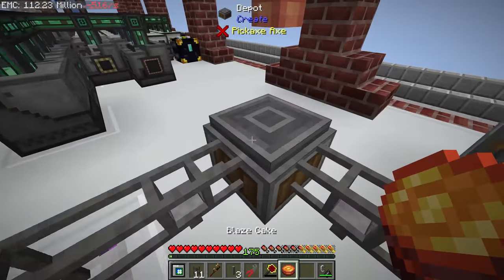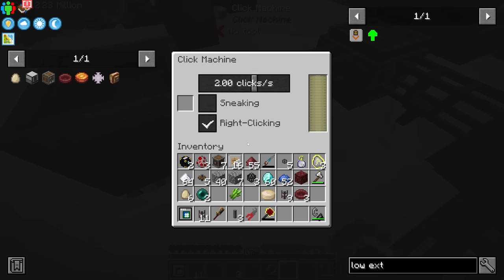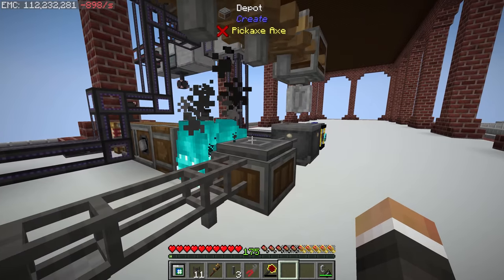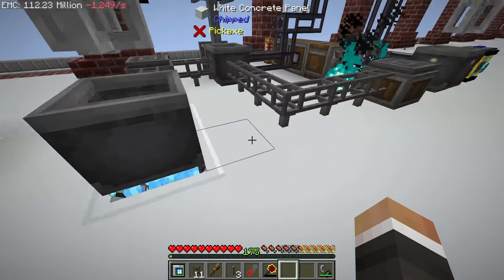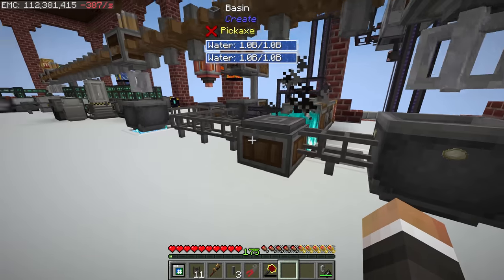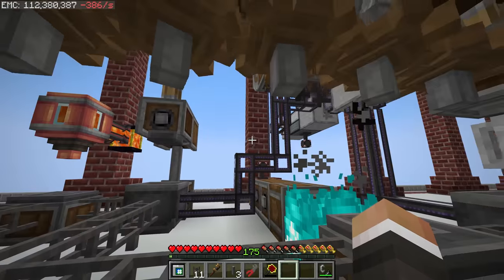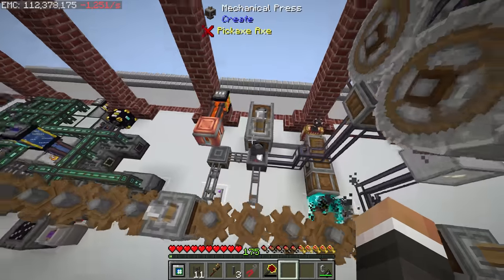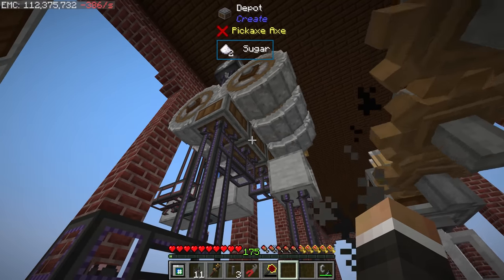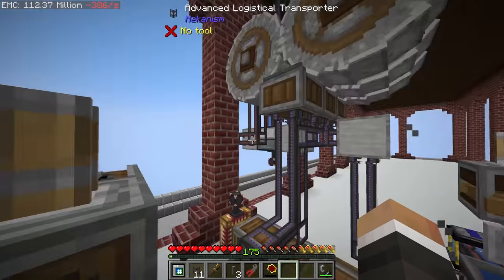We get another low extraction module filtered to only allow blaze cakes — that should extract the blaze cakes round into the click machine, which right-clicks the blaze cake onto the blaze burner. 0.04 clicks per second is very low — let's increase that. The blaze cake is applied to the blaze burner. Obviously that was a bit of a waste since they don't stack, but the idea is that we want this fully automated so it doesn't matter if we waste a little.